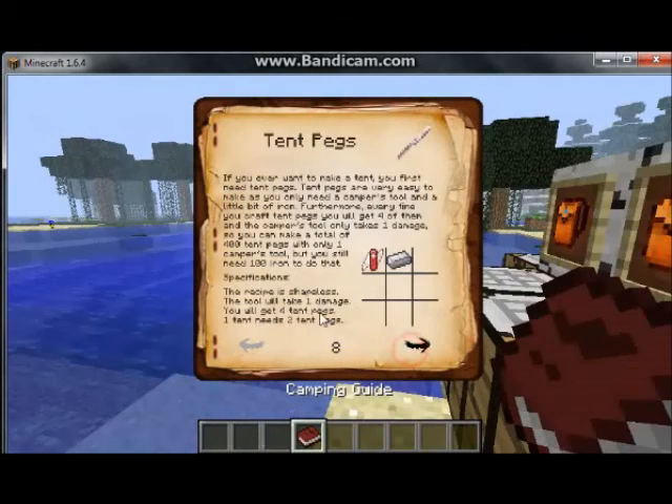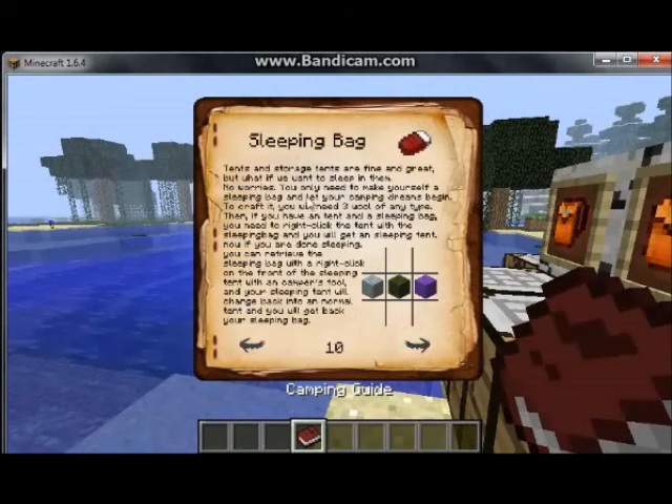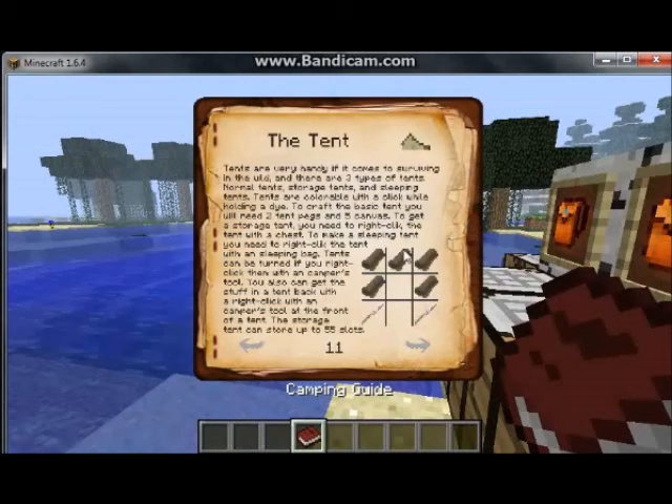For all the stuff for the tent: this is how you craft the tent peg - you can use version two or version one of the tool, and you need an iron ingot next to that. For the canvas, you need version two or version one tool and all the string from spiders. The sleeping bag requires three wool. The tent uses canvas, which is string in the camping tool, and two tent pegs, which is iron in the camping tool.